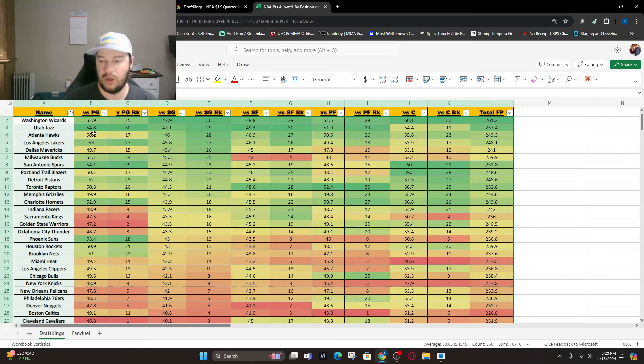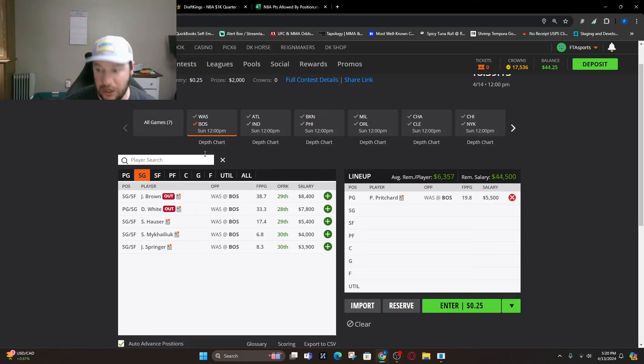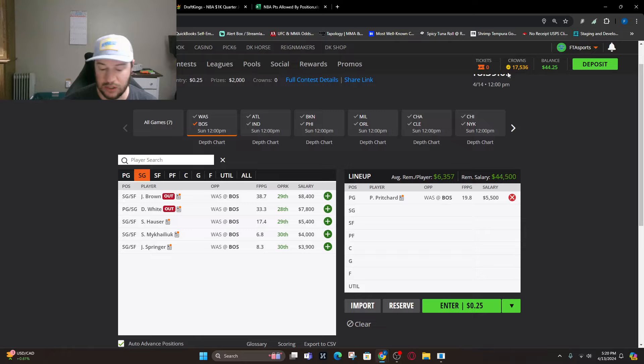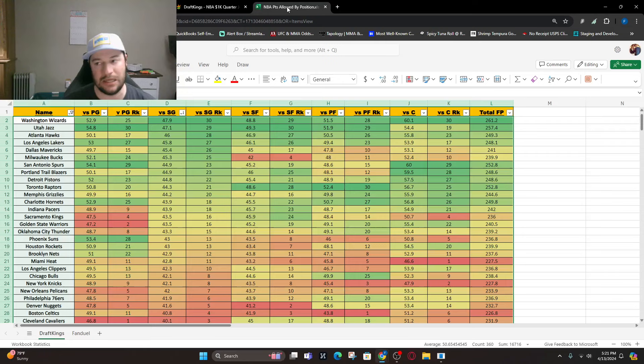Moving on to shooting guard — Wizards, Utah, and Atlanta give up the most. It's probably going to be a Boston stack. I think you're going to want to take some exposure to Boston. Looking at Svee — 34 minutes the other day but didn't do much with it. Sam Hauser had 30 minutes and 26 fantasy points in that same game but is a little more expensive. I think people will be on Hauser. I want to go with Svee or Jaden Springer at $3,900, who could be trying to show something toward the end of the season before the playoffs.